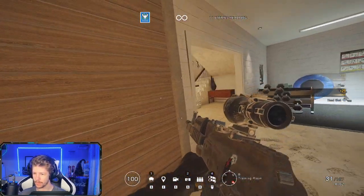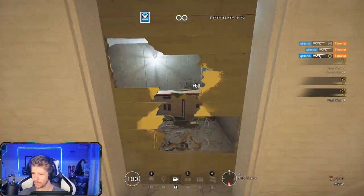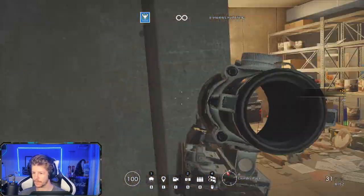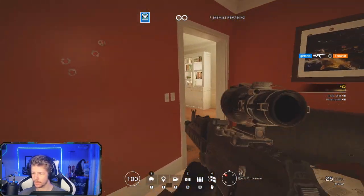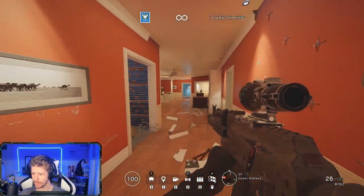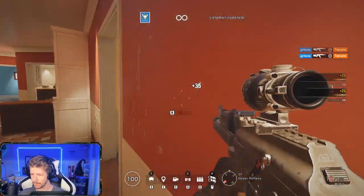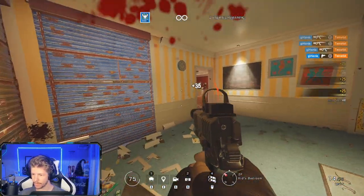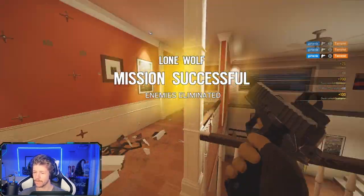I recommend using different guns, not just one — change up the gun so you have good aim with more than one operator, in case you want to feel the difference. Run around the map and try to clear it out as fast as you can. I recommend also moving up to higher difficulties as you progress, because harder difficulty is much better to practice on instead of normal. This is a good way to practice crosshair placement, and I recommend everybody doing this.